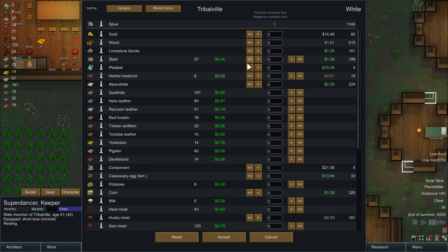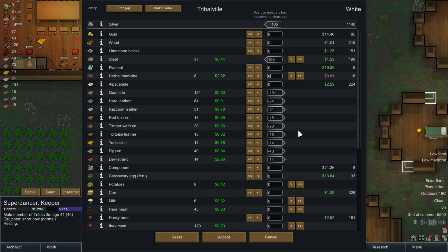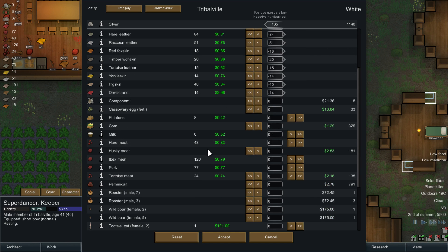Let's see what else you have — you have steel, thank you — and you have herbal medicine, it's quite expensive though. I don't think we are buying that expensive herbal medicine. Still all of our Yorkie skins and pig skins, and they have devil strand cassowary eggs — ooh, fertilized. They are not gonna be tamed though, so I would have to tame them. So no thank you.